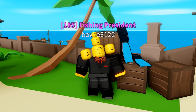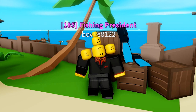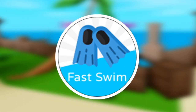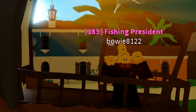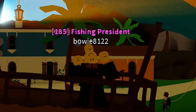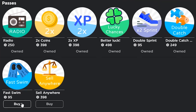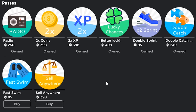Hello everybody and welcome back to another episode of Is It Worth It? In this episode we will be taking a look at the Fast Swim Game Pass in Fishing Simulator. Unlike other items that we covered in this series, this item can't be bought with gems. It has to be bought with Robux.